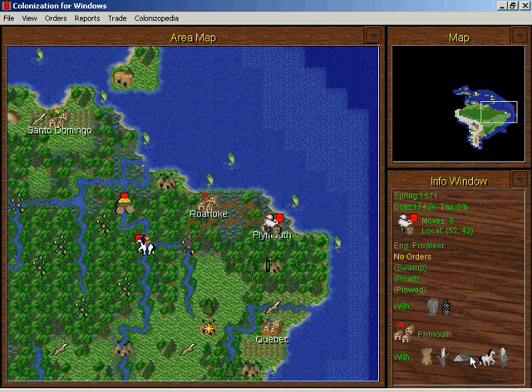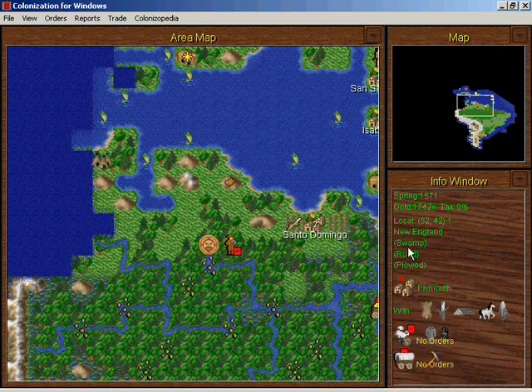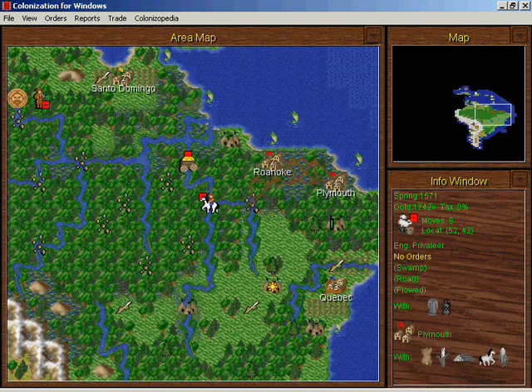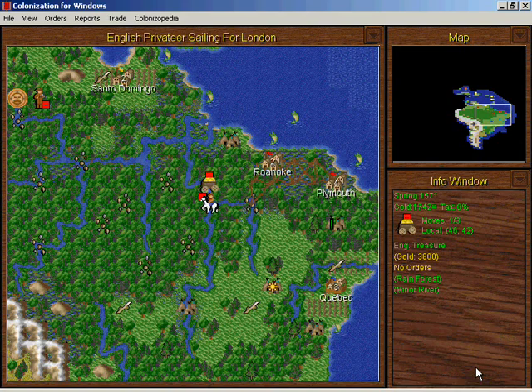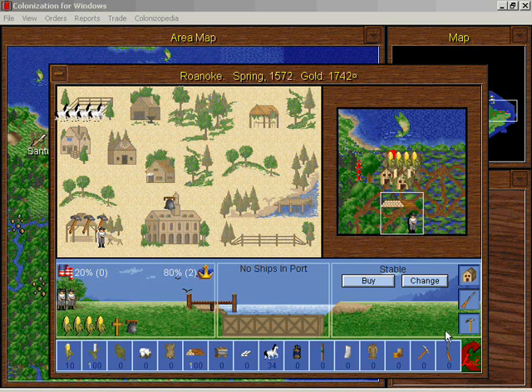I'm not going to have this pioneer investigate the lost city rumor — he could, but he probably won't do as well as if a scout actually grabs it. I don't have a scout — oh yeah, my scout is escorting treasure. That's where my scout went, he went to escort some treasure. I'll go to London.